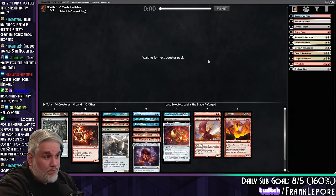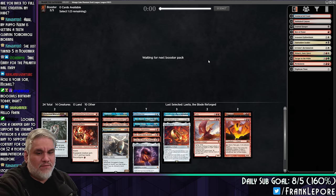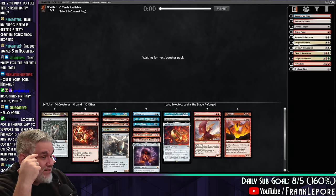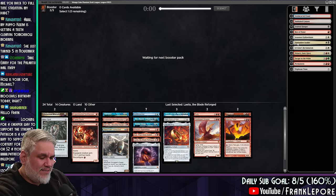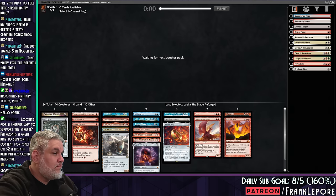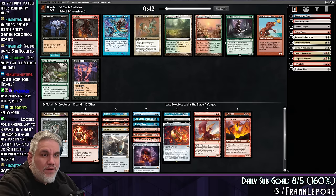I'll still take any blue or red fixing. M-Stone — Might Stone? I'm not a big fan. Every time I've played it, it's either a five-mana Dismember or a five-mana Divination. It's not super easy to utilize the mana that it gives you. Still no lands, huh? You're being real stingy. I'll just take Flametongue.